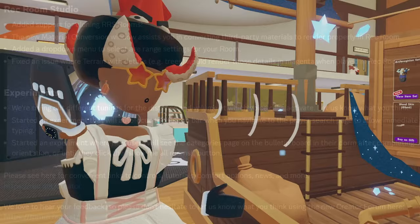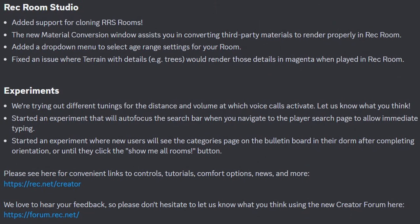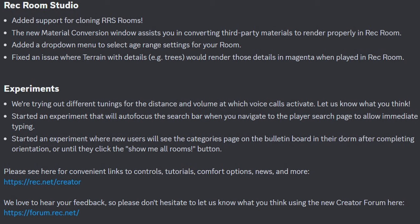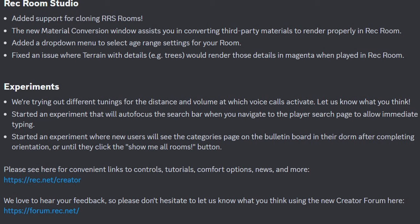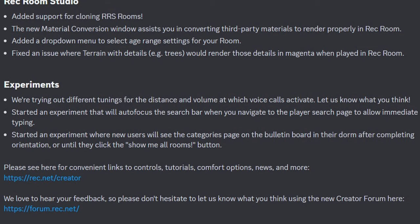They fixed several issues with viewing other players' outfit items on their profile page. For Rec Room Studio, they added support for cleaning Rec Room Studio rooms, a new material conversion window to assist in converting third-party materials to render properly in Rec Room, added a drop-down menu to select age rating settings for your room, and fixed an issue where terrain details — for example trees — would render in magenta when played in Rec Room.